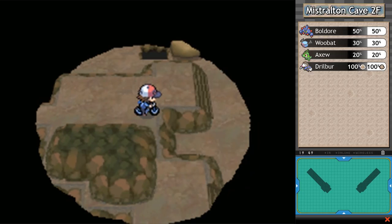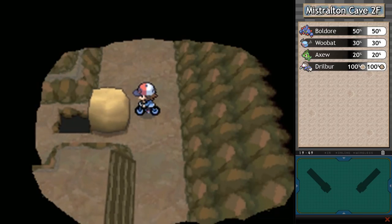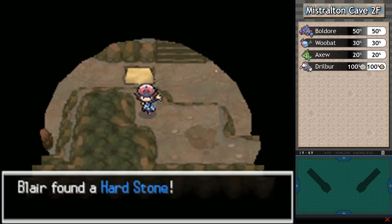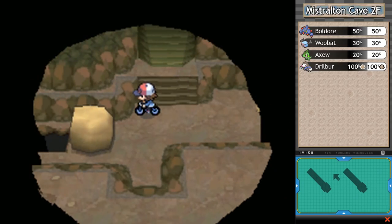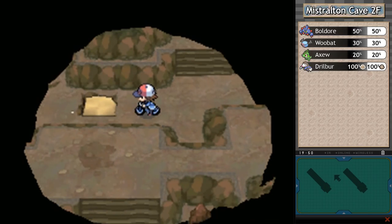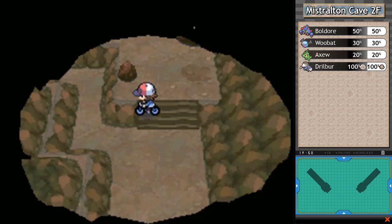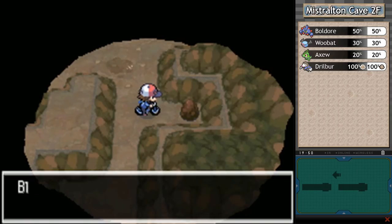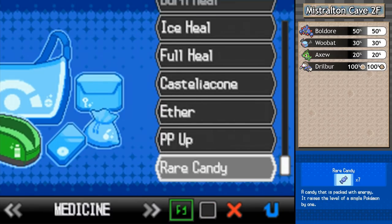Trying to make sure I am where I am and not somewhere else — I make it sound like some existential journey for self-discovery. Down this way they are just showering us with items. Another Hard Stone — I feel like they're being redundant lately, giving us more healing items and type hold items we already had. I'll take an Iron though, and since we have Garbodor with us, of course I want to give it that.